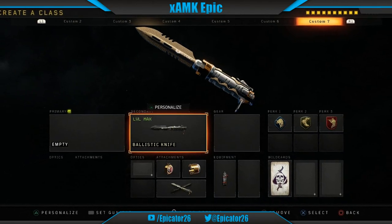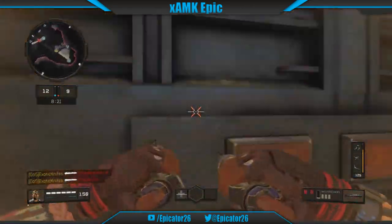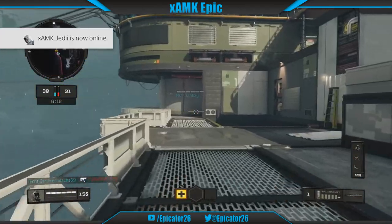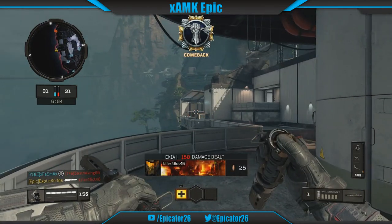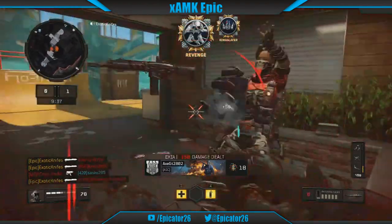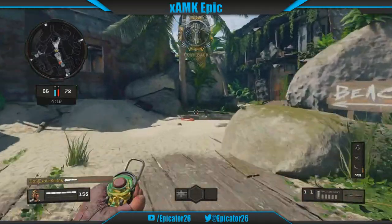For our ballistic knife class, we'll be utilizing speed, stealth, and surprise. Our first attachment is fast reload, granting us quicker blade insertion and giving us an upper hand against multiple enemies. Next up, the gas powered attachment helps against far-to-reach enemies, teaching them how instant death can be. Finally, the dual wield operator mod will allow us to have double the firepower amongst enemies.